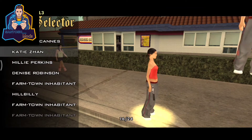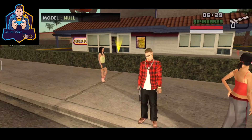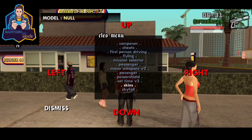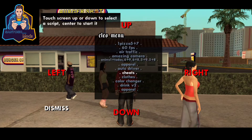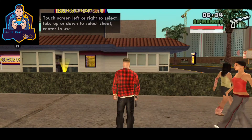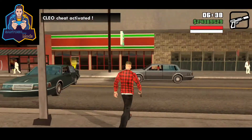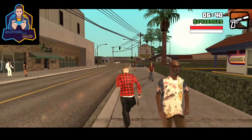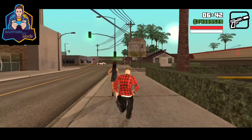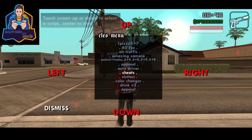I'll spawn her, then take my CJ skin back. Open the cheat menu and activate Recruit Time CSA again. I'll tap on her and call her — she is now my friend, CJ's girlfriend. Wherever I go, she will come with me.